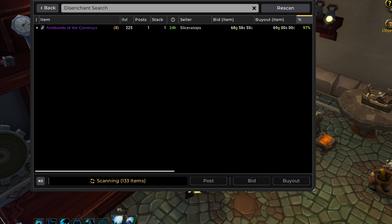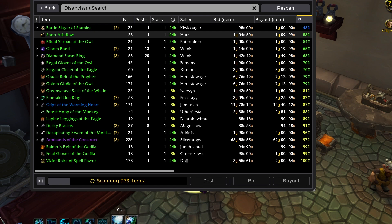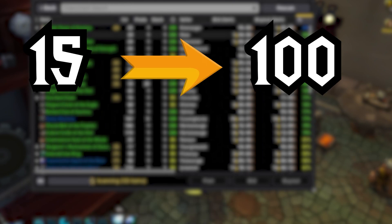If you download the Trade Skill Master app, you're actually magically able to do the disenchant search and vendor searches again. The best part is so few people know about this that it's actually really easy to make profit now. Every single time that I do a disenchant search, I make maybe 50 to 100 gold just passively.